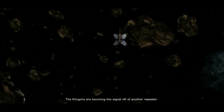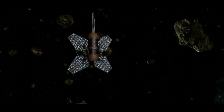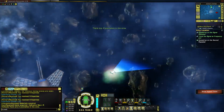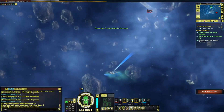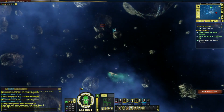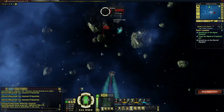The Klingons are bouncing the signal off another repeater - I guess we've got to go there and find out where it goes after that. That's over there. I quickly need to go around and get this anomaly - there are only two left, no big deal, and I'll get some combat when we get there. Let's head straight into that.